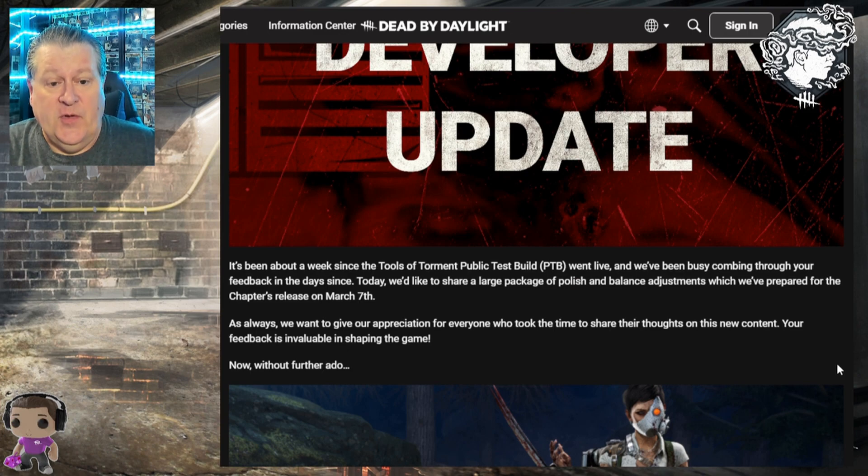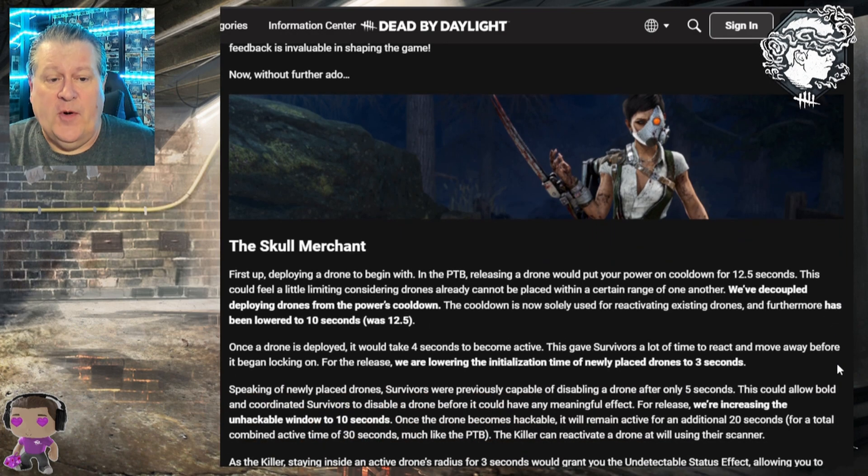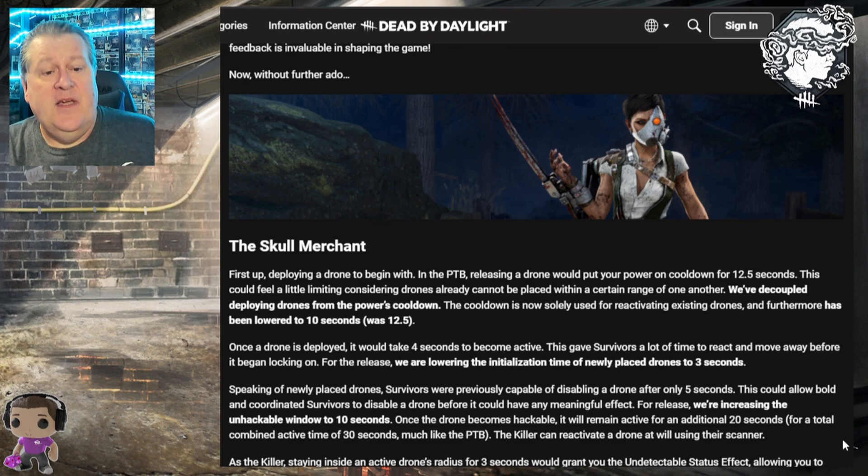First up: deploying a drone. In the PTB, releasing a drone put your power on cooldown for 12.5 seconds, which felt limiting since drones already can't be placed within a certain range of one another. They've decoupled deploying drones from the power's cooldown — the cooldown is now solely used for reactivating existing drones and has been lowered to 10 seconds. Drone initialization time has also been lowered from four seconds to three seconds, so they activate faster. You can now throw up all four drones very quickly without waiting for a cooldown.